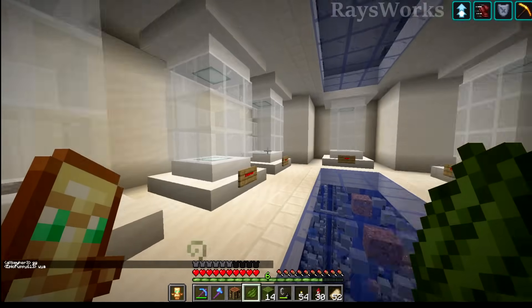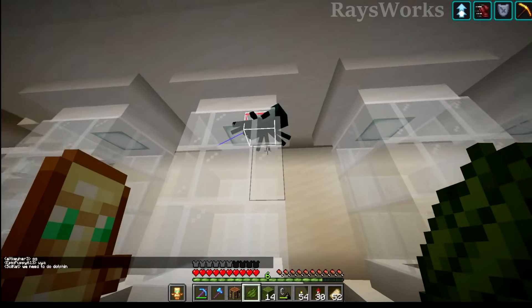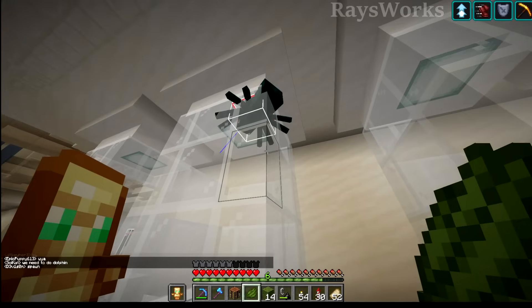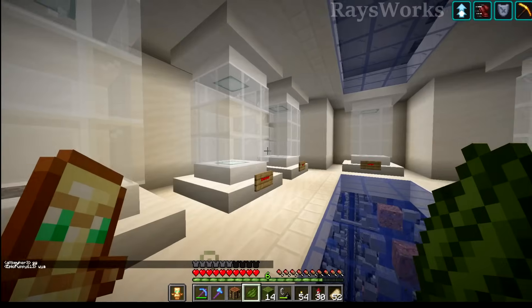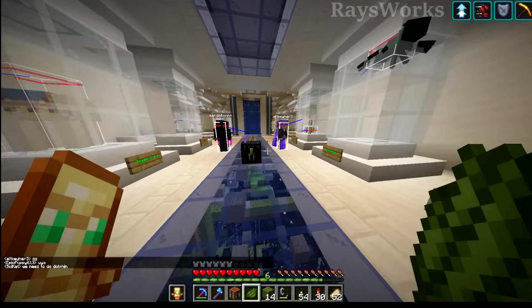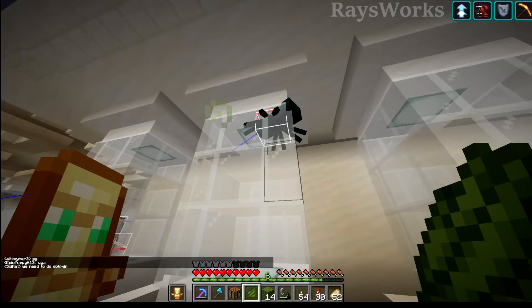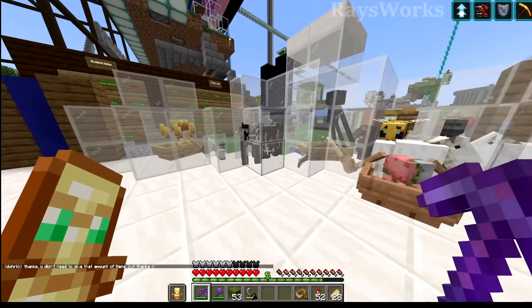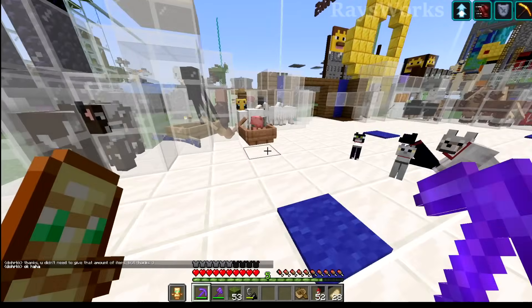It's only going to get harder from now on. We got some pretty hard mobs that are left to get. I definitely thought cave spider was going to be one of the last ones, just because finding the spawner is so difficult in this world. Great job, everybody. Now these other display cases are supposed to have the other neutral mobs — we actually have some of these, they're just on top of the museum rather than down here, so let's fill them in.